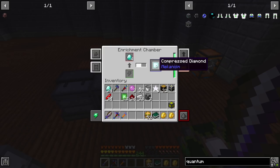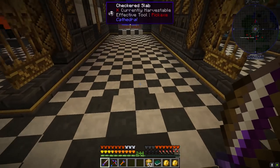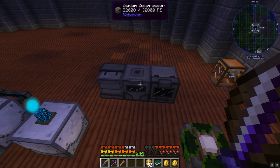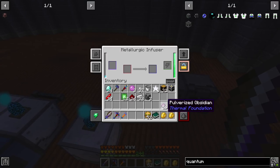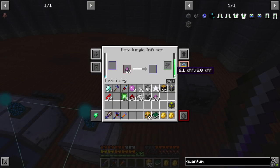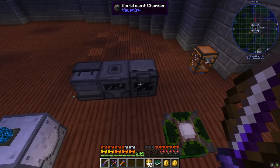The compressed diamond counts for about eight diamonds each when thrown into the metallurgic infuser - so we get 80 per single diamond. We do have some pulverized obsidian in here so we're going to toss that into the metallurgic infuser.